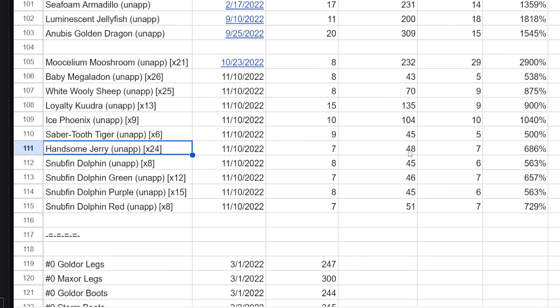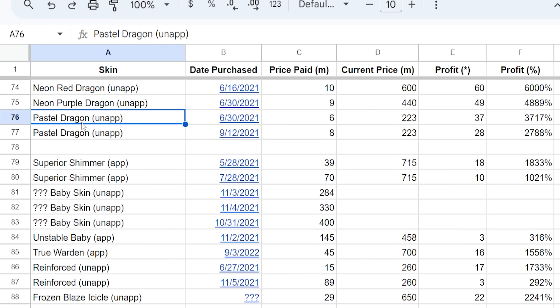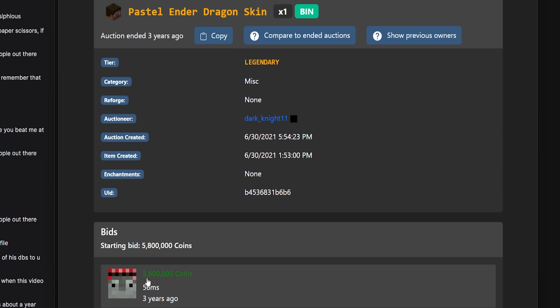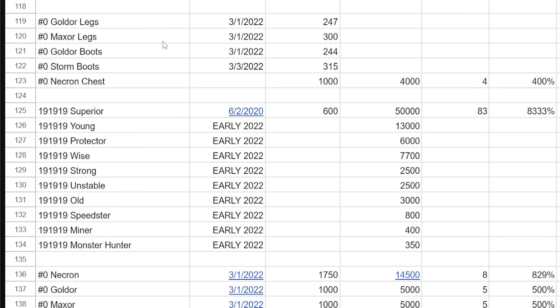These are some of the bigger groupings I purchased: 24 handsome jerrys for 7 million coins each — lowest bin now is 48 million. Kujer loyalty used to be 15 million, lowest bin now is 135. Muselium mushroom used to be 8 million, lowest bin now is 232 million. A pastel ender dragon for 5.8 to 6 million coins — these prices are so crazy to look at now, it's insane that they used to be that cheap.